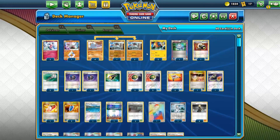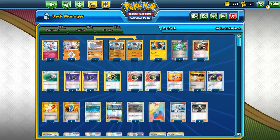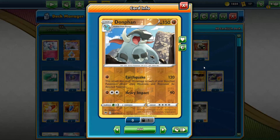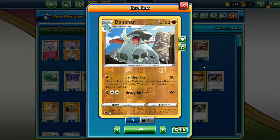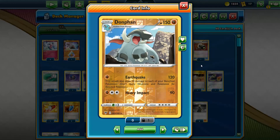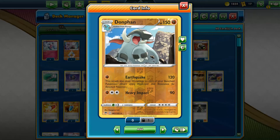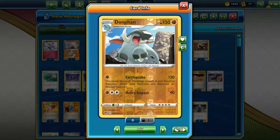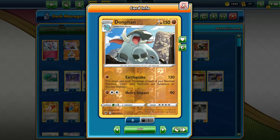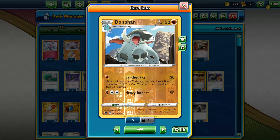This is the deck — it's very simple, very easy to use, and very effective. It has a lot of amazing matchups where you're going to wreck opponents very easily. Anything weak to fighting, this guy's going to wreck hard. Eternatus can sort of hang on a little bit because they run the Weakness Guard Energy, but it's not going to be too great. Pikarom even with Weakness Guard Energy can still be two-shot because Donphan does so much damage — it's not going to save them.